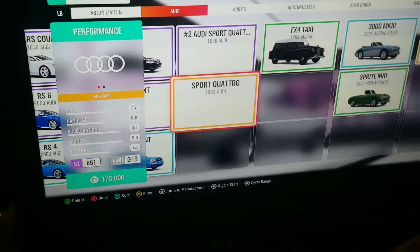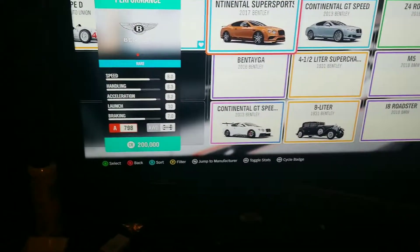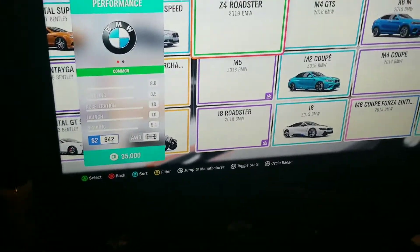Let's see, what's the other vehicle? The HS Taxi is still gone. The HS Model is McLaren. They're gone, unfortunately, but it is what it is.